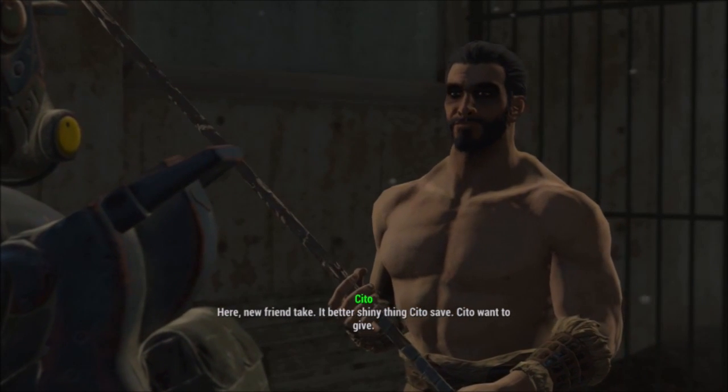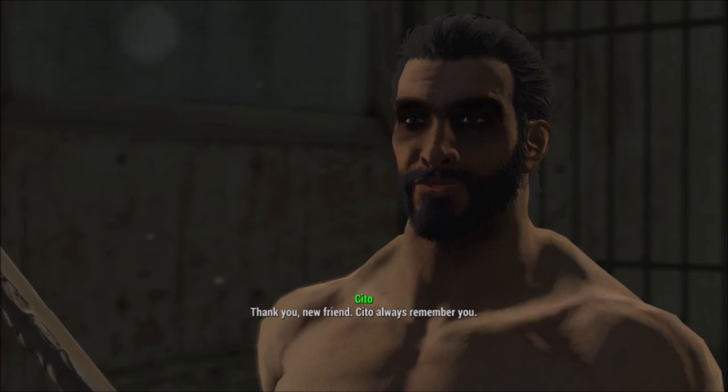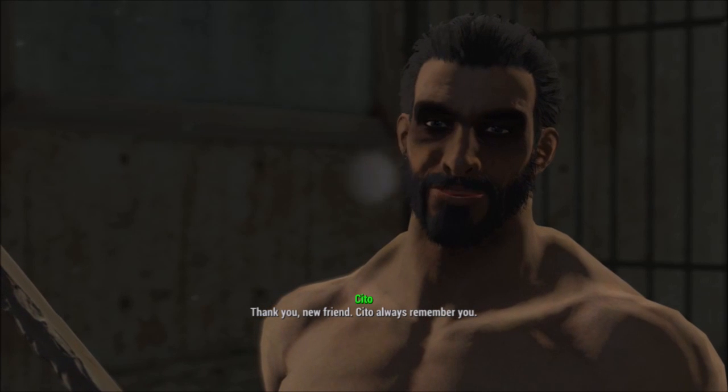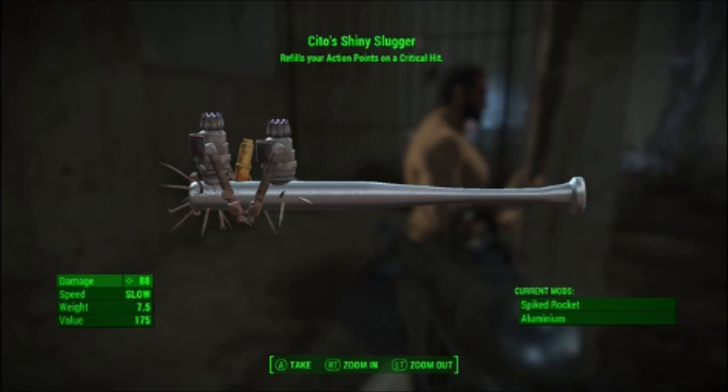All you want to do is go to the Safari Adventures Park and do all the quests there for your gang. You'll meet a guy called Cito, and once you've done all the quests for him and put up the flag for your gang, he'll give you this weapon for helping him. Cito's Shiny Slugger refills all your action points on a critical hit, so it's pretty cool.